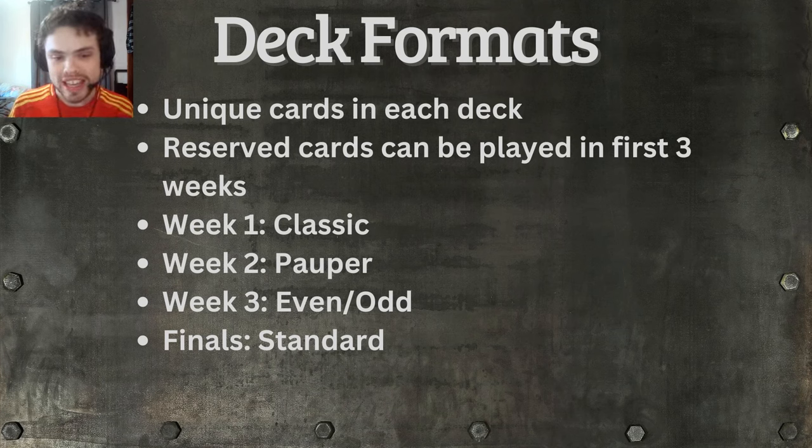Week three is where we get into the most interesting — the one that I'm personally most excited for. We get into the even or the odd, where all five of your decks must either contain all even cards or all odd cards on a deck-by-deck basis. So you can have three even decks and two odd decks, or any combination of the sort. The idea is this is going to really make players think about what cards they are valuing, as well as how they build different nations. And this is going to make the previous restriction of unique cards maybe slightly less restrictive, because if you're using Germany in an odd deck, then all of the even-cost German cards are still available if you then want to use Germany in an even deck, or vice versa — any combination of the nations.